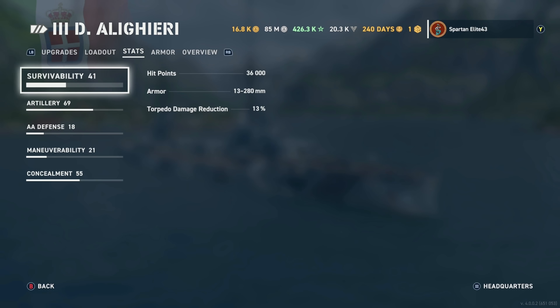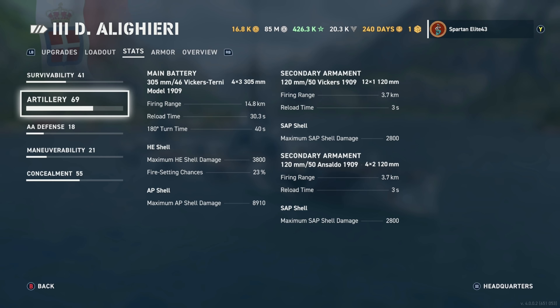Survivability: 36,000 hit points with a 13% torpedo damage reduction. Artillery: you get 305mm 46-caliber Vickers Turney Model 1909s — 12 of them firing out to 14.8 kilometers. Reload time is just over 30 seconds at 30.3 seconds. 180-degree turn time is 40 seconds. With HE, maximum damage is 3,800 with a 23% chance to set fires. AP maximum shell damage is 8,910.